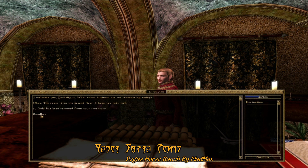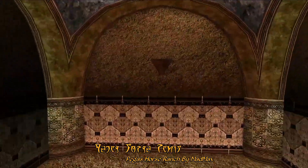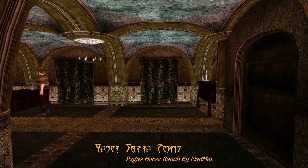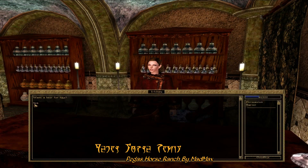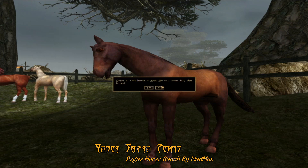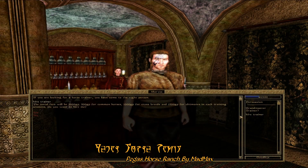You'll also find this fellow here where you can buy and sell horses, not to mention rent a room if you're looking for a prolonged stay at the Pegasus Horse Ranch. A cool feature is the elevator to the second floor, where you'll find more service NPCs, one of which can sell you beer and assorted booze during your stay. Now to buy a horse, you just visit the outdoor pin and click on the horse you want. These range in price from about a thousand drakes to five thousand gold or so depending on the breed and stats, and after that you can hire a horse trainer to improve your horse's skills and attributes.